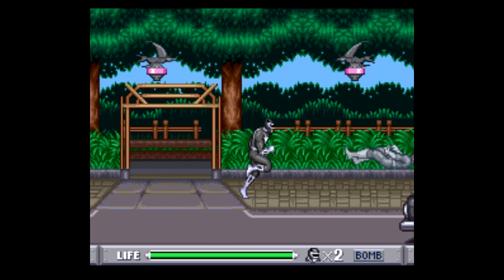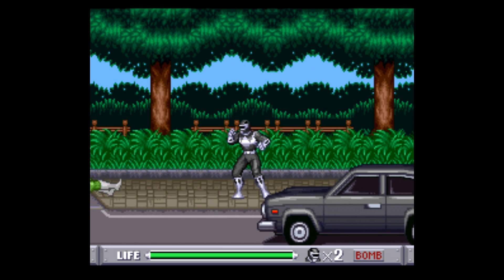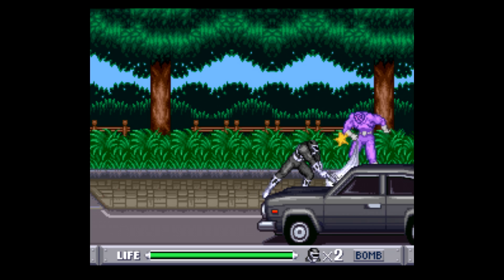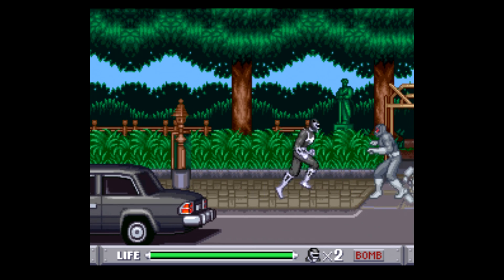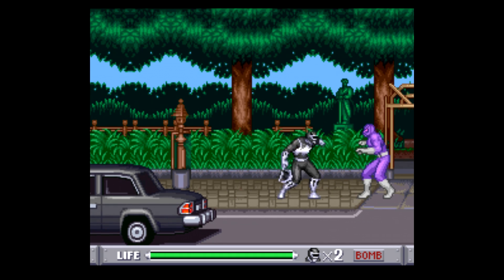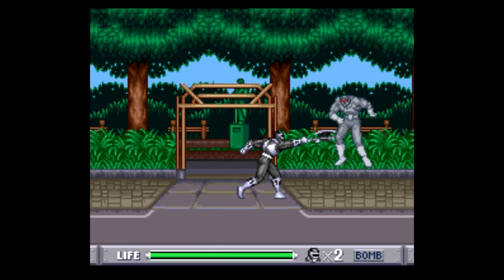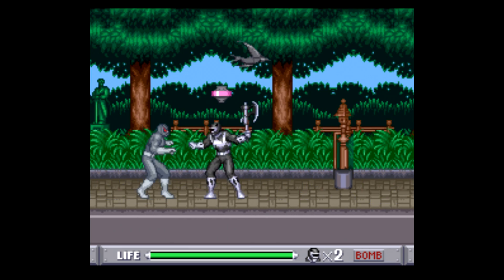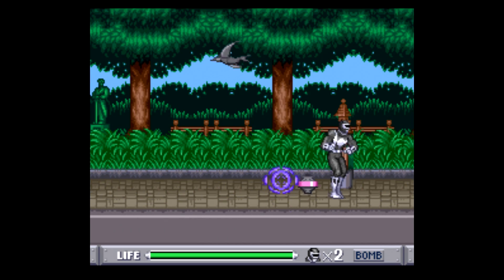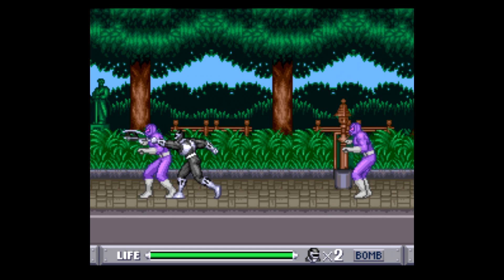Be careful of the bombs that get dropped from the flying robots above — very easy to get past them. You do have a special move you can pull off; that's the bomb flashing in the lower right corner. I'm going to save that for the boss encounter, just to help me out during that fight and make it a little easier, though most of the bosses are still pretty easy to deal with.